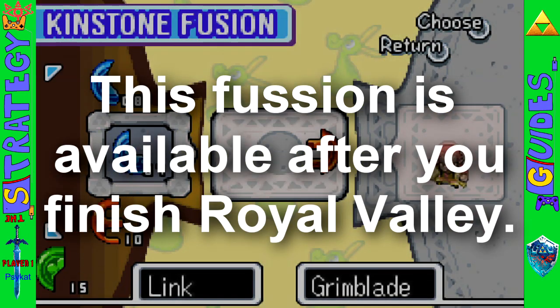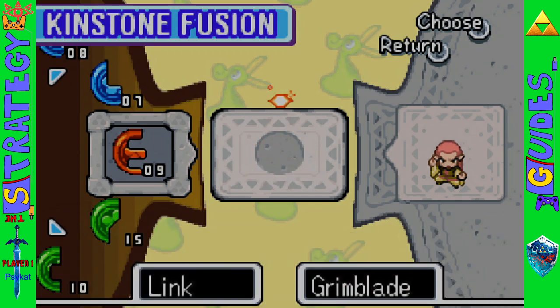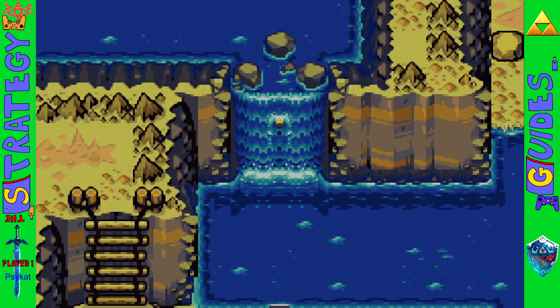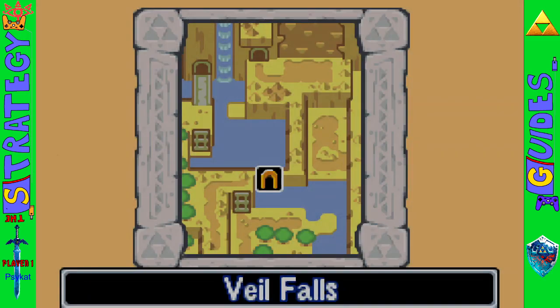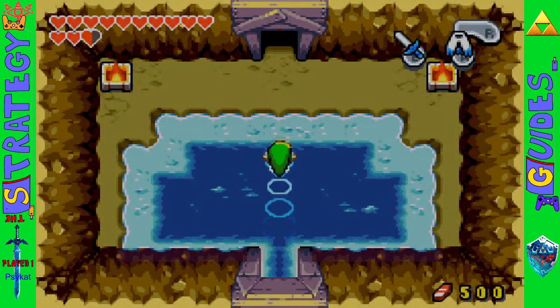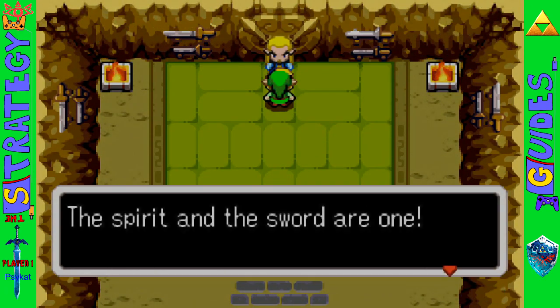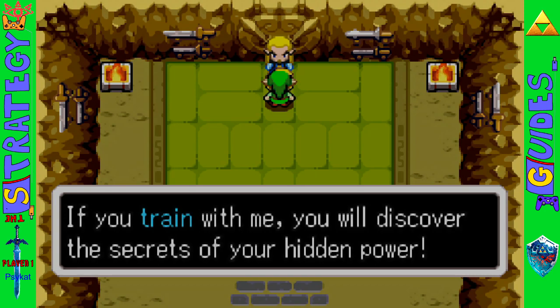Fusing kinstones with Grim Blade opens up this waterfall over here in the Vale Falls, right next to the Highlands. And you get Split Blade, who teaches you how to fill up your split gauge faster. You really want to get this before going into the Palace of Winds.